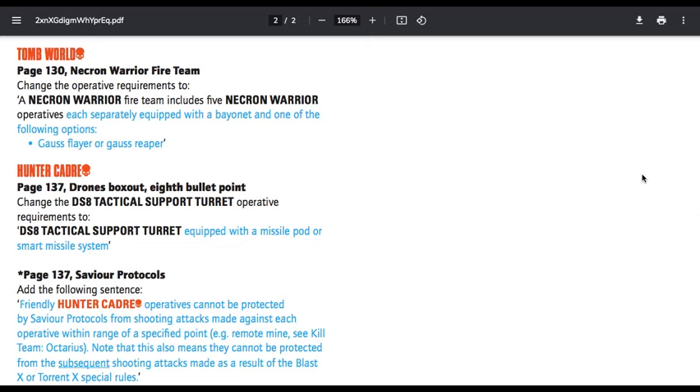Tomb World, page 130 — Necron Warrior Fireteam: change the operative requirements to include five Necron Warrior operatives, each separately equipped with a bayonet and one of the following options: Gauss Flayer or Gauss Reaper. Makes sense — it was sort of strangely worded before, but it was pretty clear that you were to get one of those guns and then it had a bayonet on it as well.